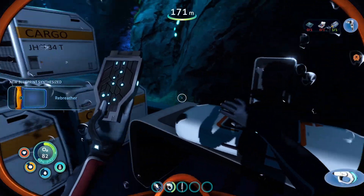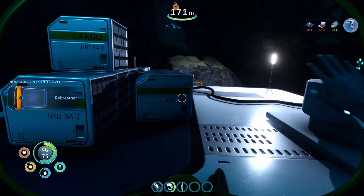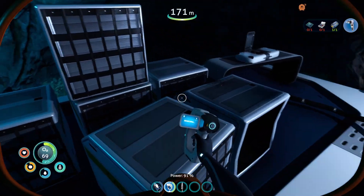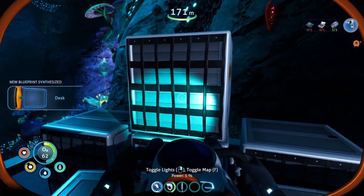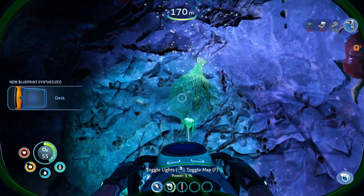Databox — rebreather! Wow, that's lucky. I had no clue where it was. Is there anything we can scan here? A desk — we can scan a desk. Oh, that's cool. So now we have a desk.